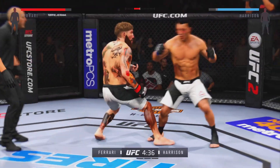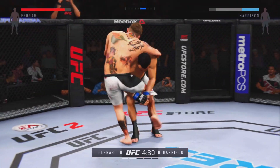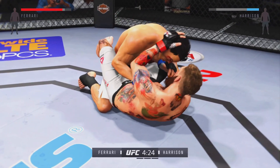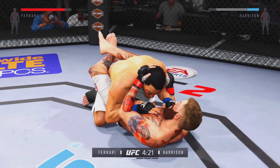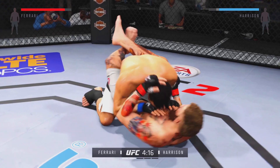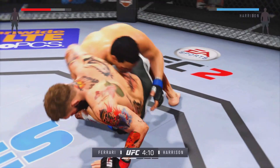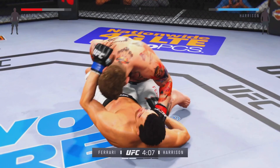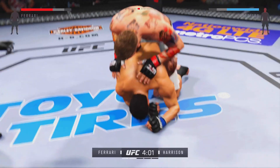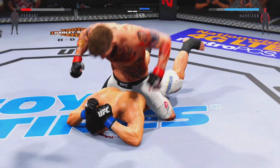Keep it simple. Nice knee. Big shot! Nice takedown. He's looking to pass here. He's posturing up. Nice reversal here into half guard. And pull back. That cut on his eyebrow is looking nasty. Big right hand — nailed him with the right hand.